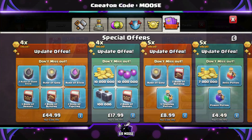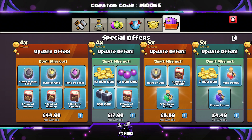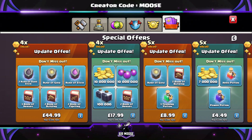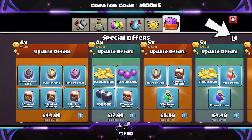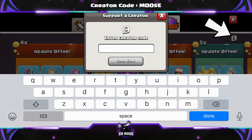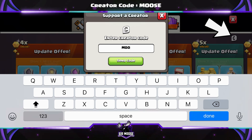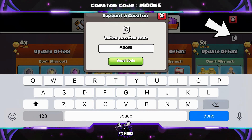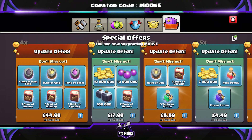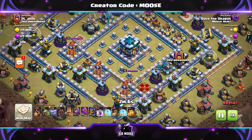Just a quick reminder: on this channel we've got something called a creator code. That's where you can help support your favourite content creator in-game by using their code before making any purchases. I put a link in the video description, or go into the shop in-game and click the C emblem in the top right-hand corner. Enter code moose — not code moo, not code mouse, code moose — at least once a week. You have to renew it once a week before making any purchases in-game. It helps support the channel.